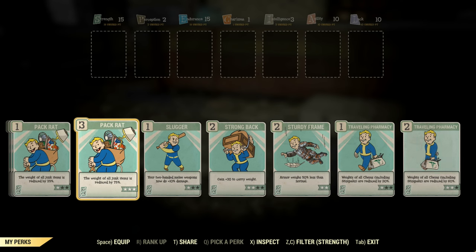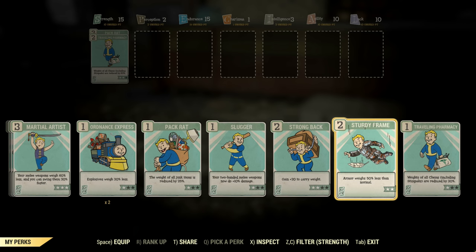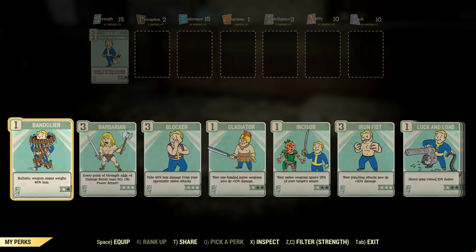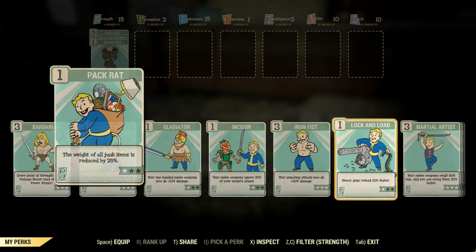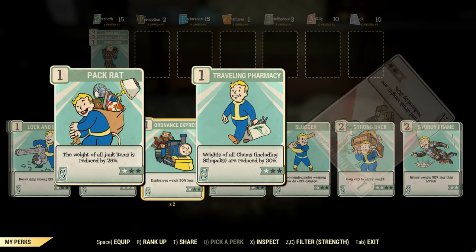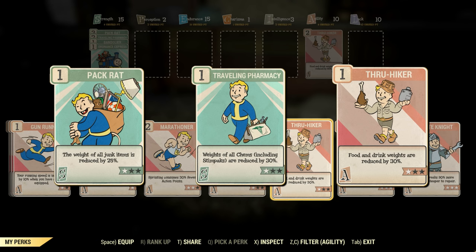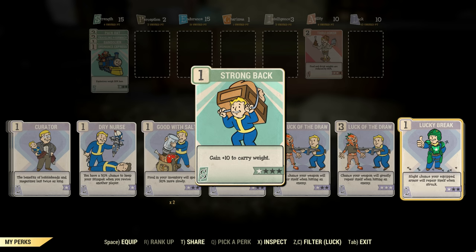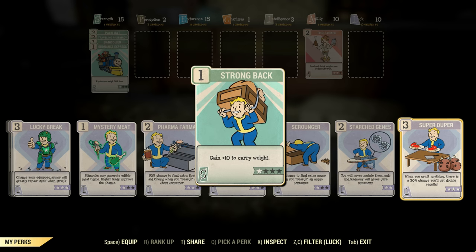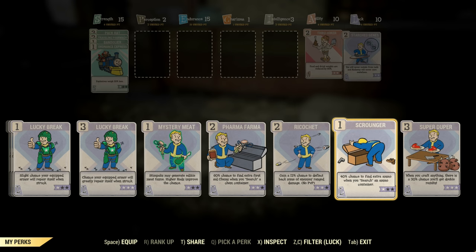With Fallout 76 being so much about scavenging, it's fair to add a couple of points into strength when you level up. But also take note that there are carry weight reduction perks for specific items, mostly in the strength category, but you can also find a couple in intelligence and agility. If you are into looting and scavenging, at the very least I recommend one rank of Pack Rat and Traveling Pharmacy, both in strength, and Thru-Hiker, which is in agility. Note that these perks only apply to the weight being carried on your character, not in your stash too. Strong Back is an option as well, giving up to 40 carry weight for 4 points of strength. However, if you know what you carry more of, you will benefit more from the weight reduction perks instead.